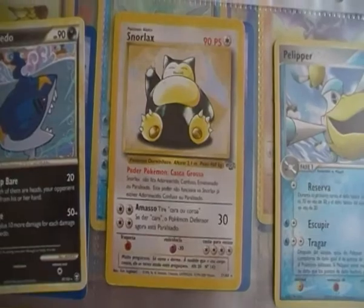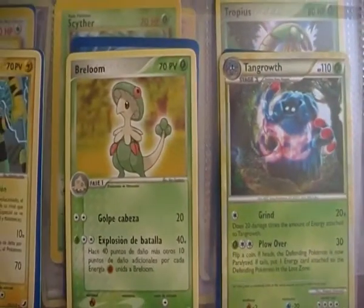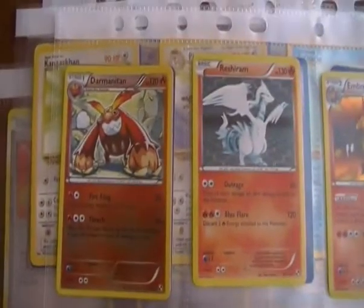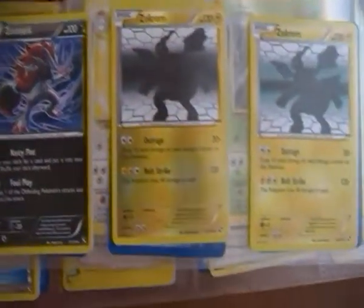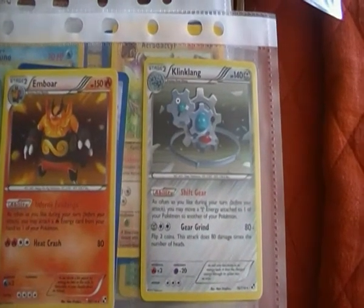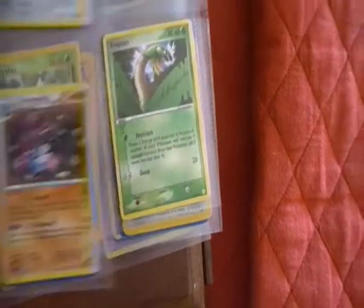The next sheet we have a Hypno from Fossil, a Sharpedo, a Snorlax from Jungle, a Clefairy, a Tangela, a Breloom, an Electabuzz, and an Exeggutor. The other side of the sheet we have a Reverse Darmanitan, a Zorua, a Reverse Seismitoad, a Holographic Reshiram, a Holographic Ambipom, a Holographic Klinklang, a Holographic Seismitoad, and a Holographic Krookodile.